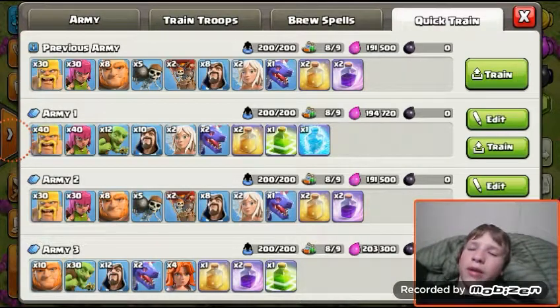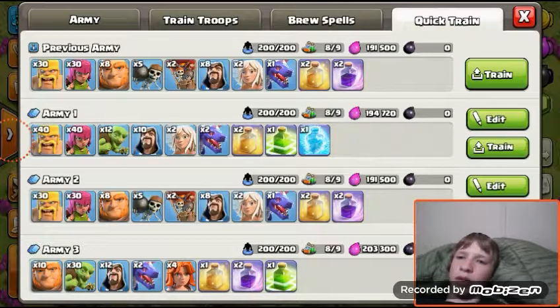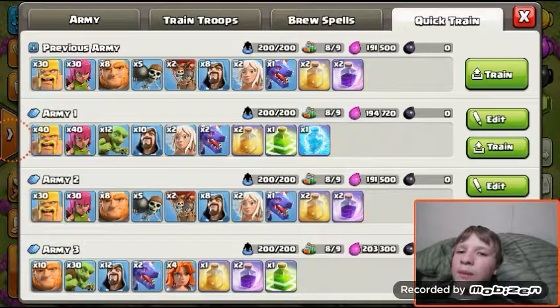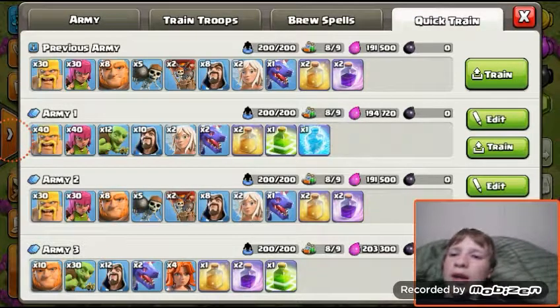Army 1 is more of a higher base army - it goes in and grabs the dark elixir once you break through, then the barbs will jump straight in with the Barbarian King using the jump spell and completely annihilate whatever's left in their way.